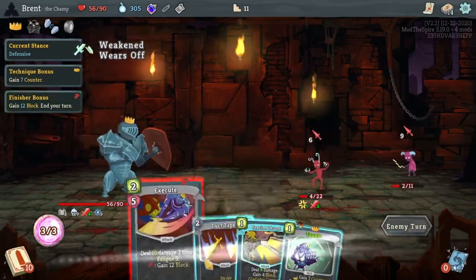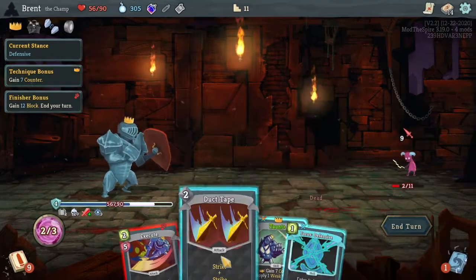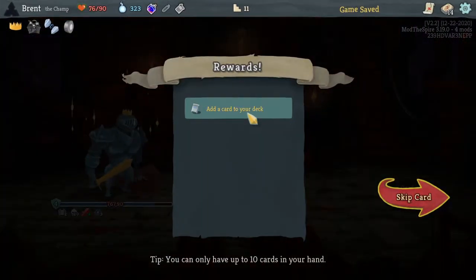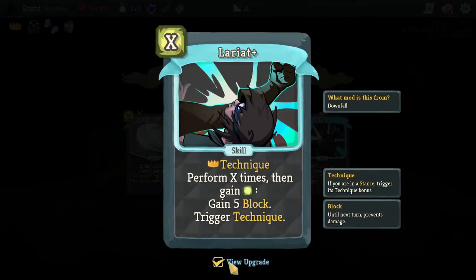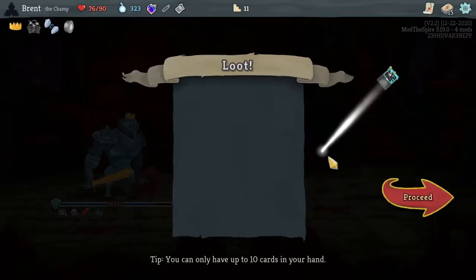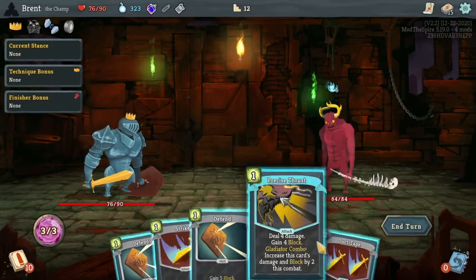I think I got it here — Precision Thrust on you, Duct Tape Strike for the win over there. Defensive Saw — perform X times, trigger the technique. That's pretty good for the Lariat, I like that. Then gain energy. Let's do Lariat. I kind of upgrade that Gremlin Knob — you are gonna suck, I already know. Six — Cloak Clasp should help a lot here.